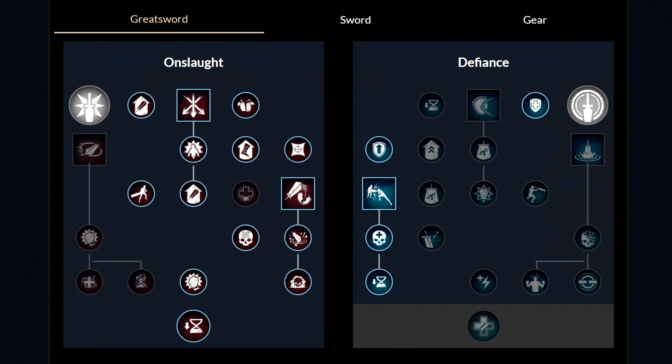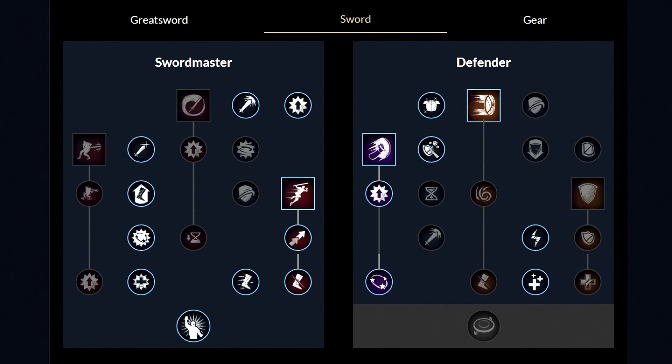Moving over to my last and final build, which is the Greatsword and Sword with Shield. These are the attributes you want to have. Starting from level 0, you want to get your Strength and Dexterity to 200, then start building your Constitution. Around level 60 you should have 200 Strength, 150 Dexterity, and 100 Constitution. For your gear, go with the Medium Category, and use one of those circle-shaped small shields. Each shield type has a different weight, so don't forget to use the lightest shield that still keeps you in the Medium Category.